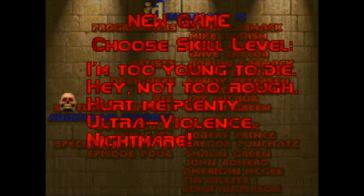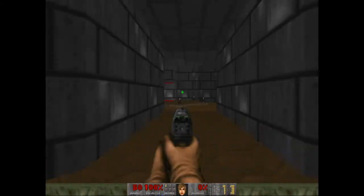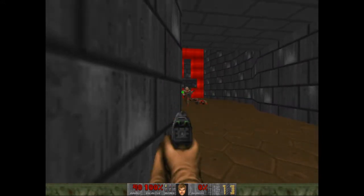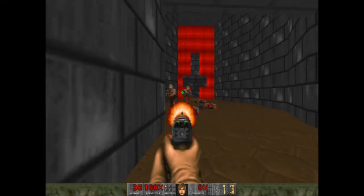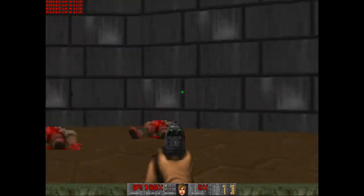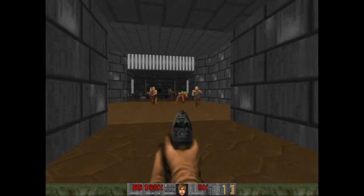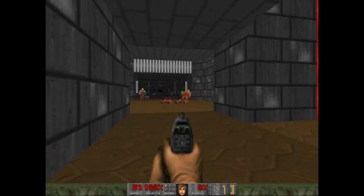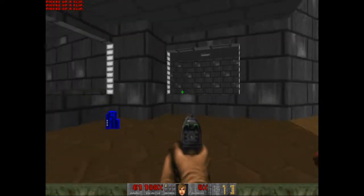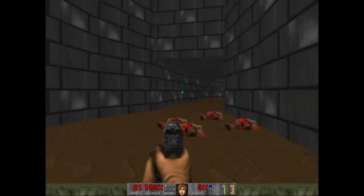Alright, welcome back to DOOM. We're continuing on now with the Shores of Hell. This is the second episode of the original DOOM, and one of two that you got for registering the game. Originally there were going to be six episodes in Tom Hall's DOOM Bible, but that got changed — along with virtually everything else in the DOOM Bible.